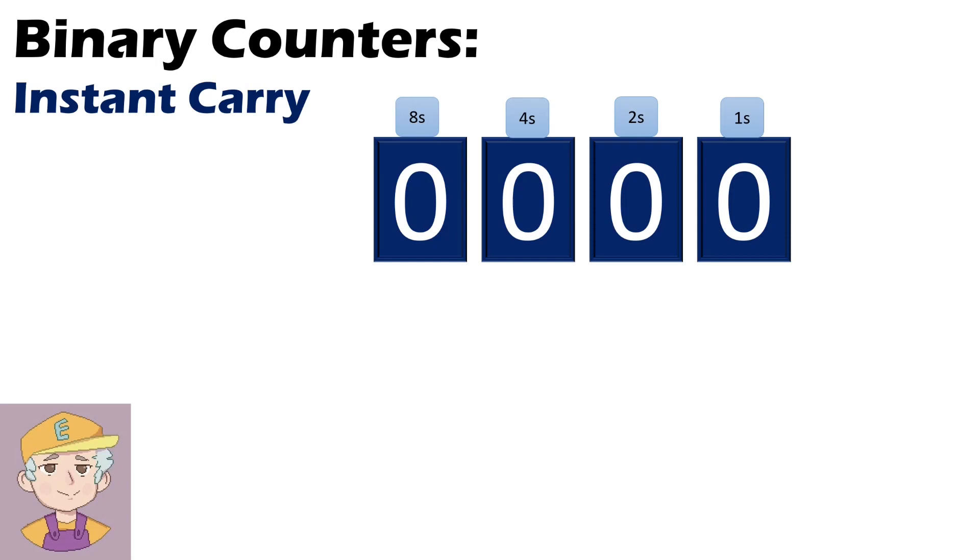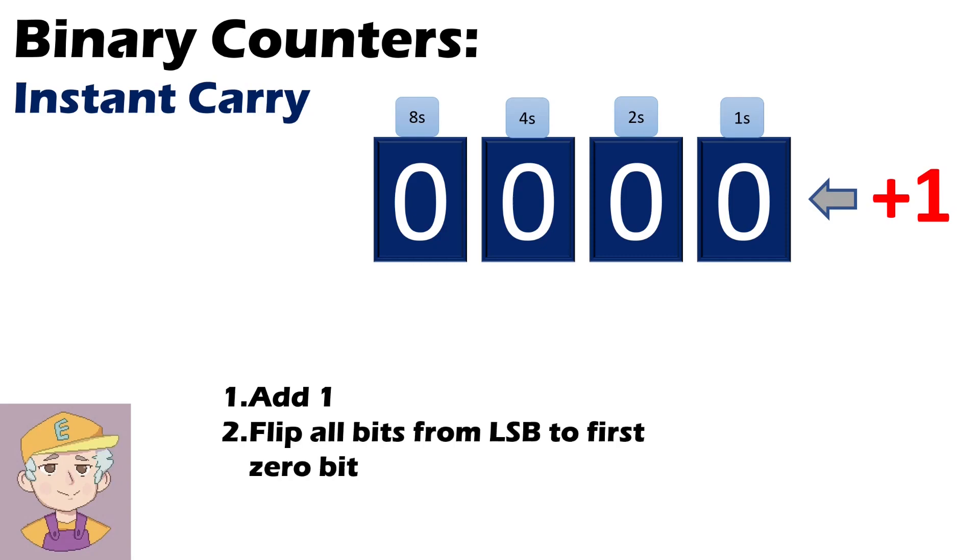So let's talk about instant carry binary counters and how they work. Well, it starts off the same — I want to add one. But this time, the way I'm going to look at it is I'm going to flip all of the bits from the least significant bit — that's the right-hand one, the ones column — up until the first zero. In this case, the least significant bit is zero, so it's just that one, so we flip that.